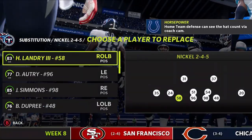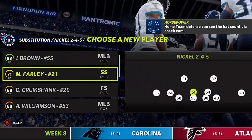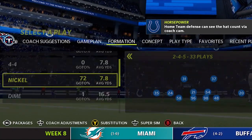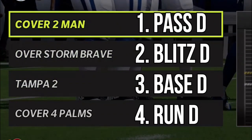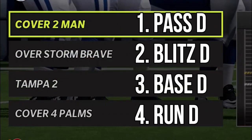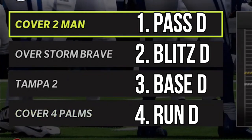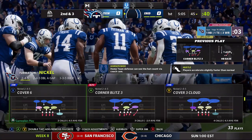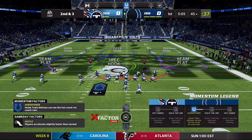On defense, substitutions are just as important. A lot of people like to put fast, good coverage safeties at their linebacker spots - that makes a lot of sense. If you're blitzing a cornerback, you typically want to make sure you have your fastest cornerback at the blitzing spots. You also want to set up your audible plays to make sure you have a good amount of coverages for different looks - your best run defense, your best pass defense, a really good blitz, and a really good base defense. Then you want to make sure you pick a fifth play completely different from those plays so that you have five different plays to choose from.